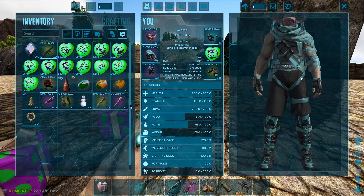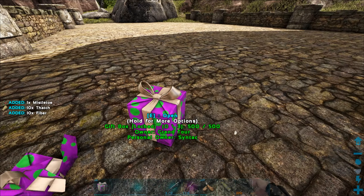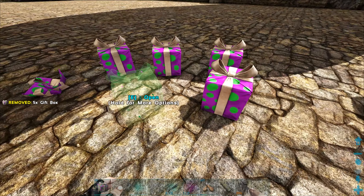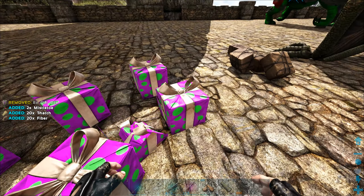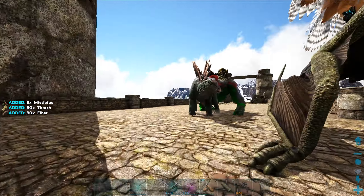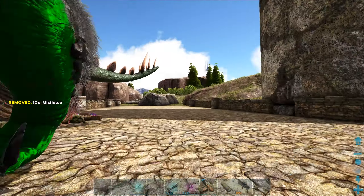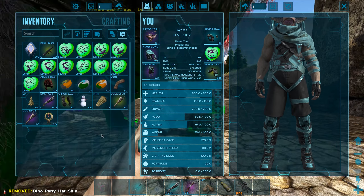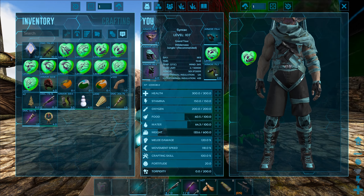We got a torch - okay, they're like half decent ones. Let's crack open these present boxes - it'll give me some mistletoe. We got 10 of them, so I can feed Gacha Claus one more time. Let me pop this mistletoe in there. We've got some other random decorations - I think you can craft all that stuff anyway.